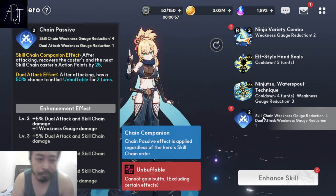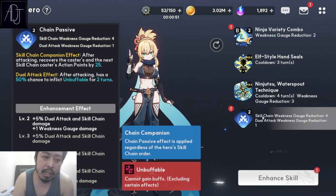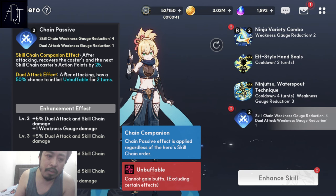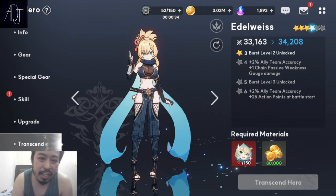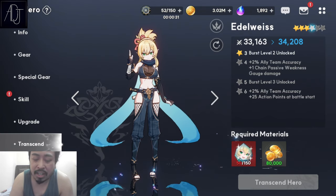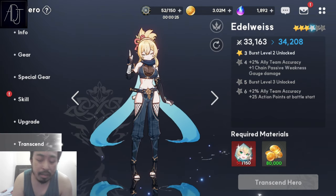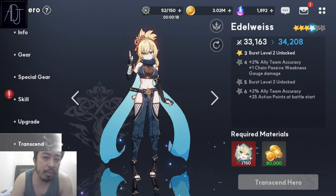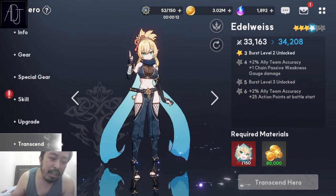Her chain skill is just a recovery of AP points, which I'm not really a fan of. If you look at her transcendence, it's also not that good. At 4-star, it's just a 2% team accuracy bonus — very lame. 5-star unlocks skill level 3, which is pretty common. At 6-star, another 2% ally team accuracy — really bad. Her transcendence is really, really bad overall.